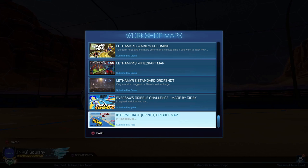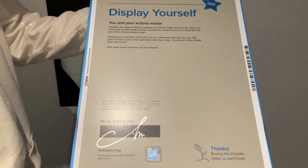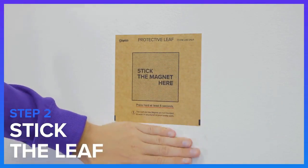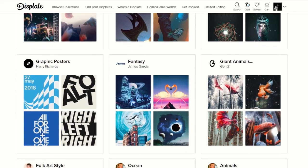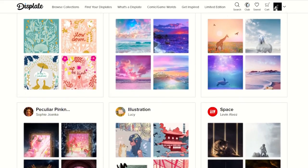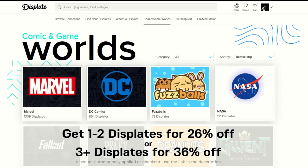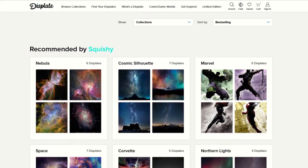Our sponsor for today is Displate. Displate is a one-of-a-kind metal poster — they're super sturdy, magnet mounted, which makes it really easy to display, rearrange, and collect on your wall without damaging your walls or using any tools. All you gotta do is clean the wall, stick the magnet, and hang your display. There's over 1.4 million artists available and an endless library of art to choose from, including brand partners like Marvel, DC Comics, Fuzzballs, and NASA. You can get one to two displays for 26% off or three or more for 36% off, automatically applied at checkout. Click the link in the description for my recommended displays or order your own today. Enjoy the video!